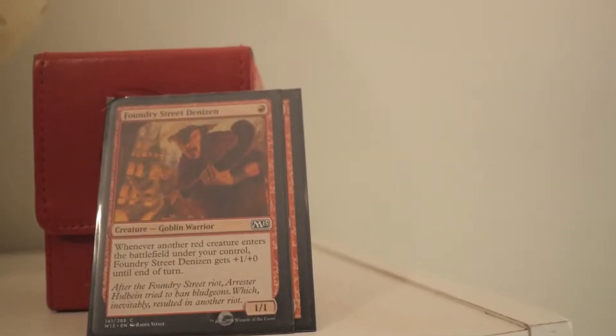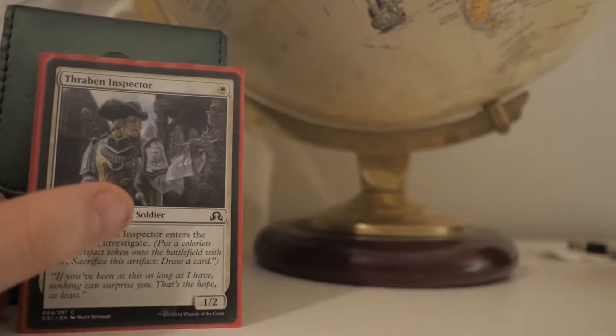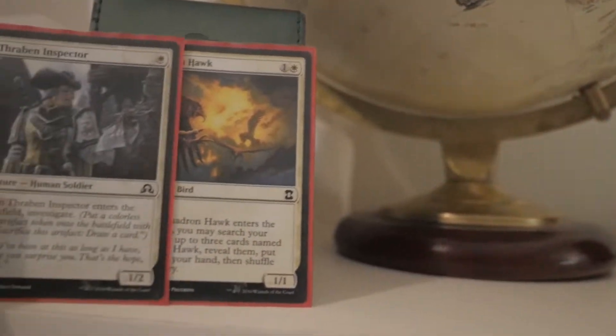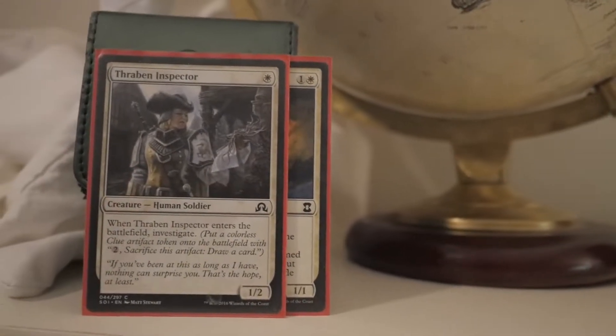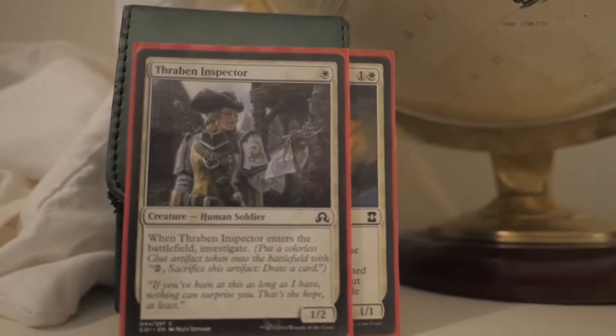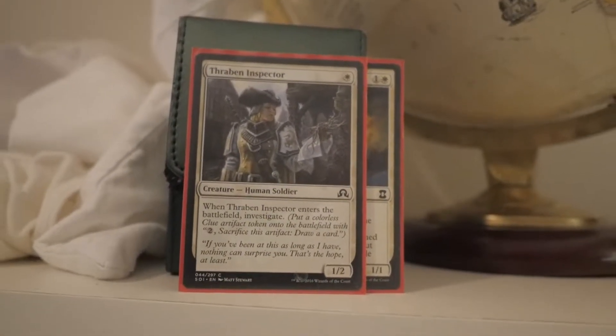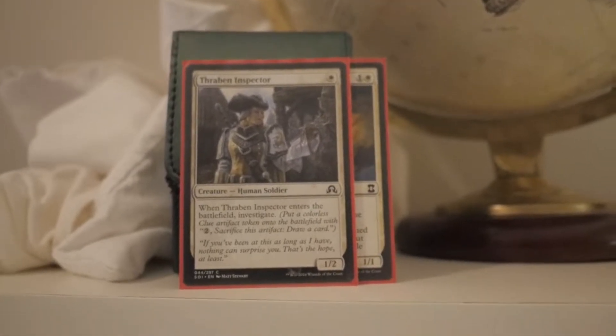These are basically like a hundred dollar decks, but sometimes surprisingly they do win. Bushwhacker hits people by surprise, nothing wrong with Goblin Grenade. And this is my budget Martyr life gain deck. It's good against burn — that's pretty much its best matchup. It's very frustrating though, obviously, because you gain so much life. People don't tend to like playing against decks like that unless they're properly sideboarded for it.